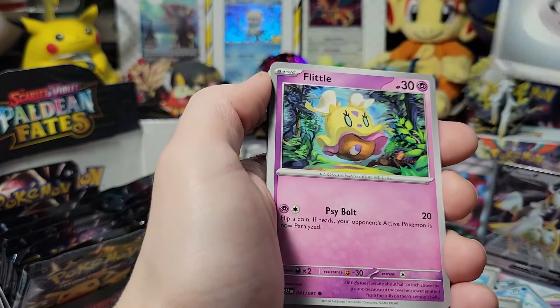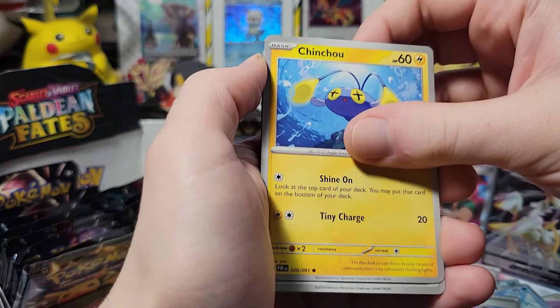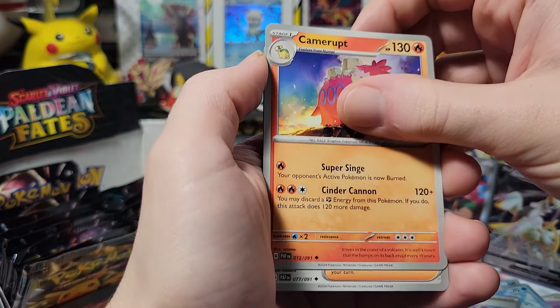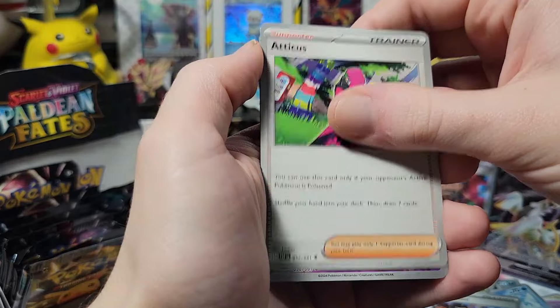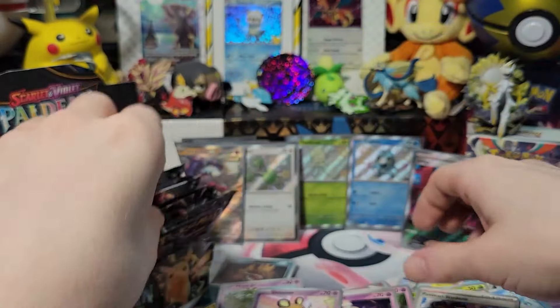Electric — steel. Flittle, Pikachu, there's the electric, Greavard. Camera up, Eiscue please — no. Rare Candy and Professor's Research again. Why?